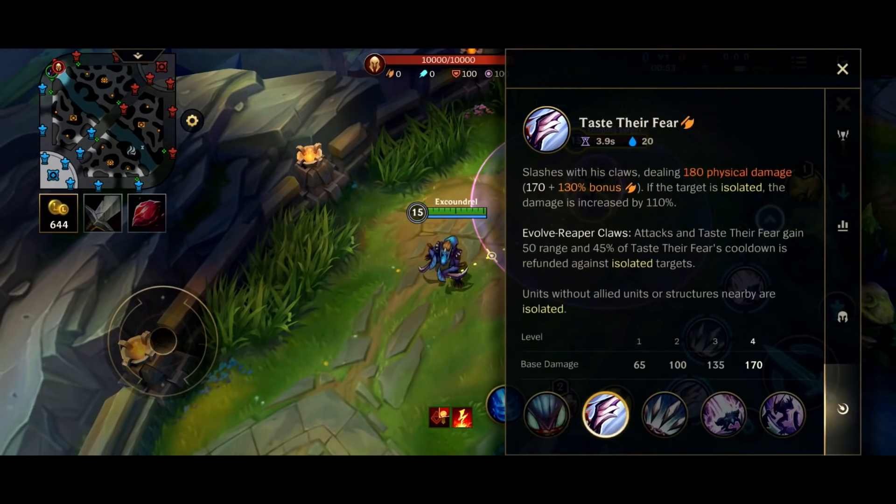Taste Their Fear. Slashes with his claws, dealing 180 physical damage. If the target is isolated, the damage is increased by 110%. And if you evolve this, attacks and Taste Their Fear gain 50 range, and 45% of Taste Their Fear's cooldown is refunded against isolated targets.